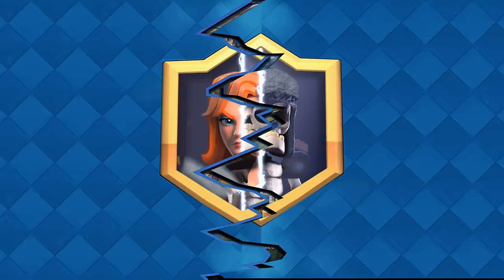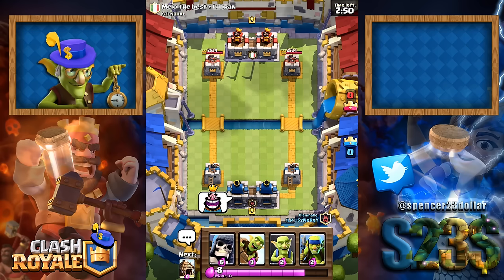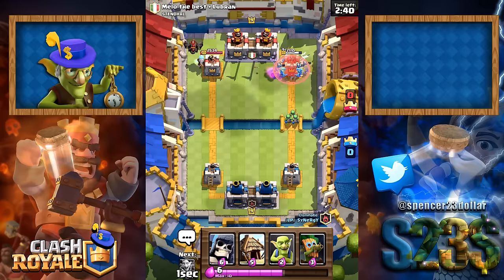Alright guys, here we go, this is going to be fun. Skeletons and goblins massed against an enemy — they're not going to be expecting this. If they find out we've got no spells, they will kick our ass. We're up against Stendhal, Milo the Best and Lubran. You're about to get your ass kicked with just goblins.